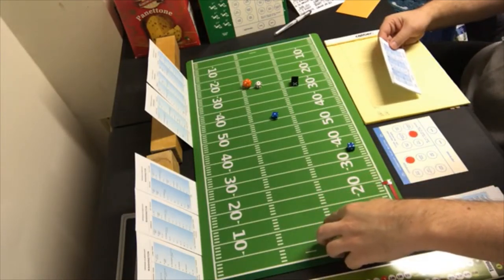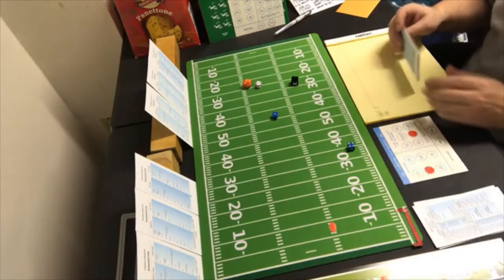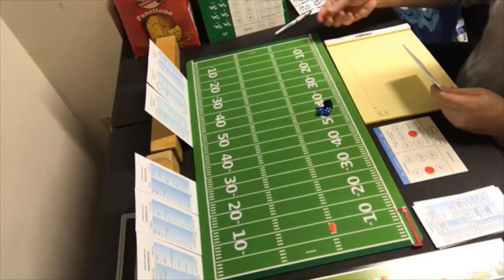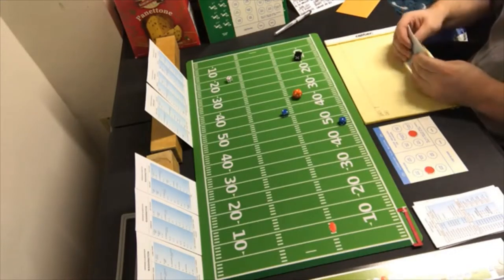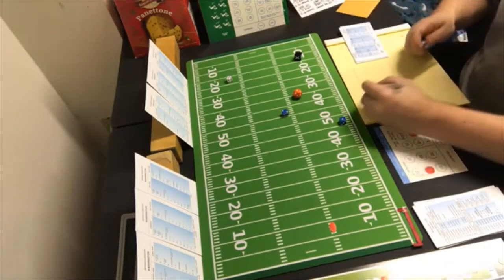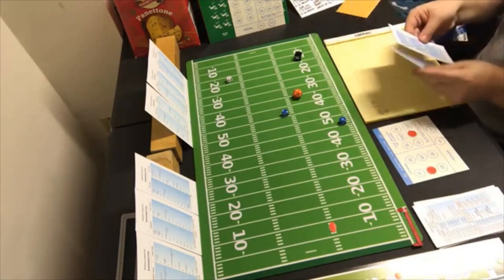Washington goes off-tackle with the halfback — first and 10, we're not guessing it. They get a three on off-tackle, which is a short gain — and that's a touchdown. They make the extra point automatically. Another play clicks off the clock, and Washington leads 14-0. They will kick off again.